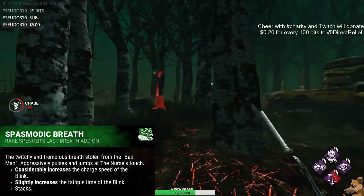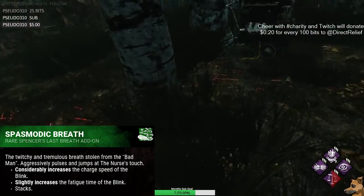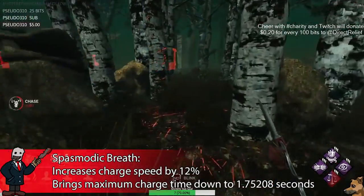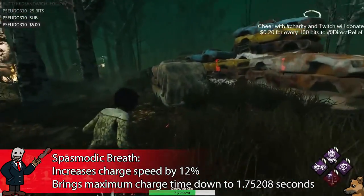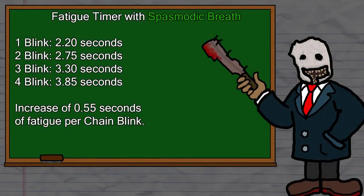Moving on to the rare addons, we have Spasmodic Breath, which considerably increases charge speed by 12% — bringing it to approximately 1.752 seconds — at the cost of a 10% increase in fatigue time. That gives 1-blink fatigue at 2.2 seconds, 2-blink at 2.75 seconds, 3-blink at 3.3 seconds, and 4-blink at 3.85 seconds — an increase of 0.55 seconds per chain blink. Next up, Heavy Panting — yes, that's the real name — moderately increases your chain blink window by 12% at the cost of a 14% increase in fatigue duration: 1-blink 2.28s, 2-blink 2.85s, 3-blink 3.42s, 4-blink 3.99s — an increase of 0.57 seconds per chain blink.